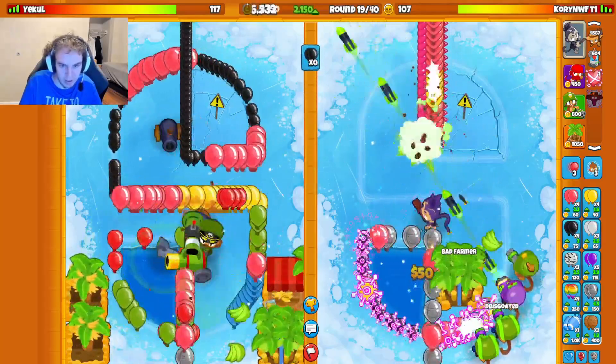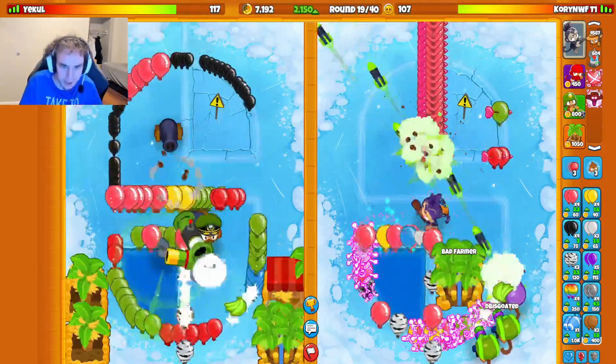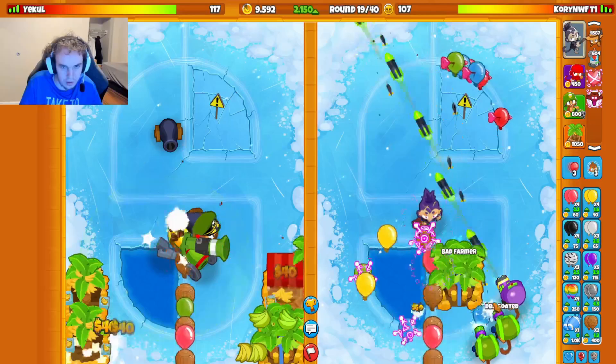21.50 eco. You just have so much time to defend on this map, because Dartling pretty much has a good line of fire against the balloons at all parts of the path. So that's really helpful.